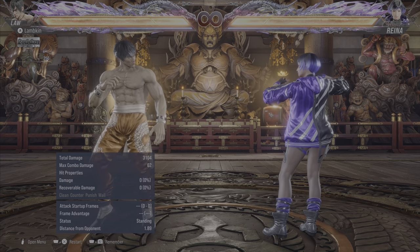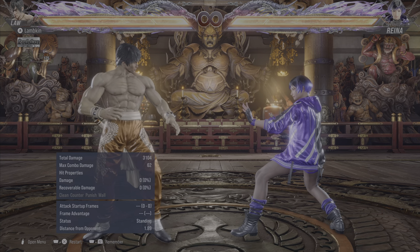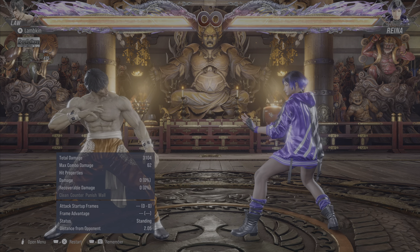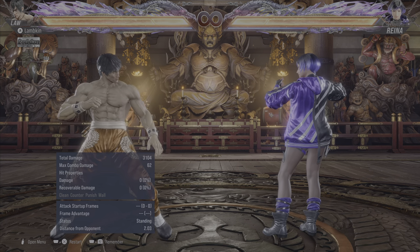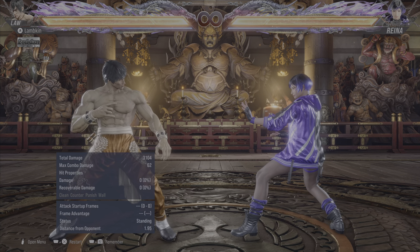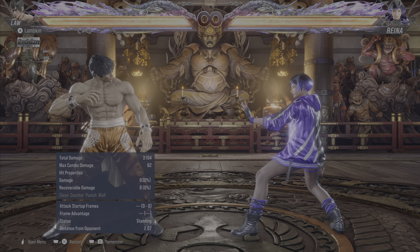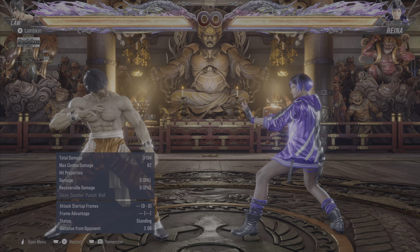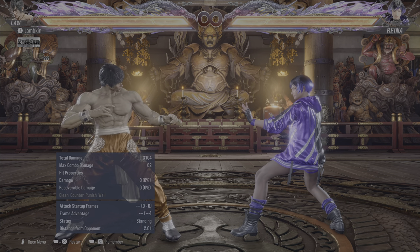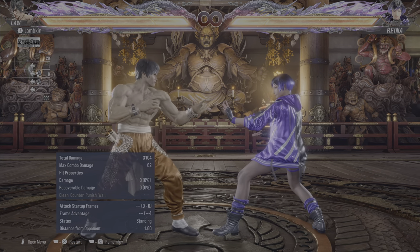Now let's go over some of the differences from Tekken 7 to Tekken 8. Parries overall — especially the manual parries — saw a lot of nerfs in this game. First of all, in Tekken 8, with the manual parry you cannot parry knees, elbows, headbutts, hip strikes, and all that kind of stuff. But also in Tekken 8, you cannot parry any sort of airborne attack.